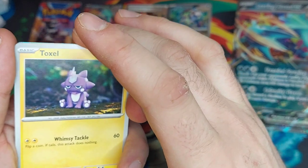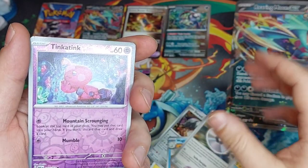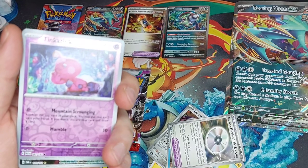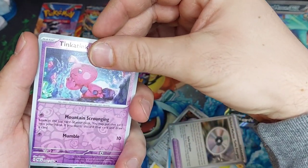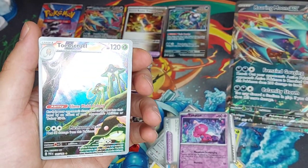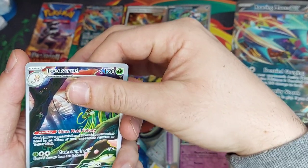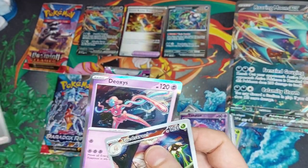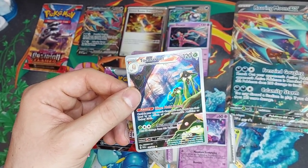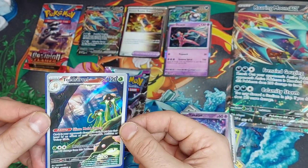Starting off with Knacklestacks, Dotler, Toxel — love that. Cannot get enough of the claymation or yarn artwork. Durant, Wugtrio, Turbo Engine, Tinkatink — our first reverse. Oh, look at that! It looks like we have an illustration rare in our first pack! What could it be? A Toad Scroll — nice! Look at them down there poking through. Full art Toad Scroll, and the Deoxys — really nice. Metal energy. Really nice Toad Scroll!